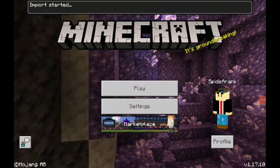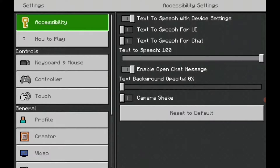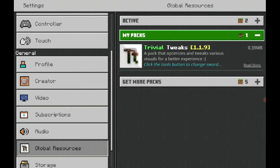If it doesn't open Minecraft automatically, select options, choose Minecraft, and press whatever button it is. It should say import started. It took a while to import — it was a bit slow at first but now it's done.